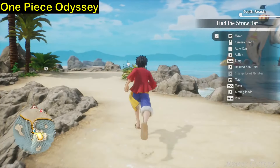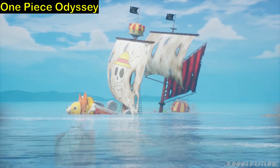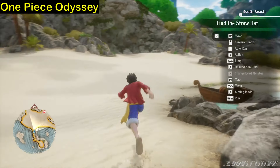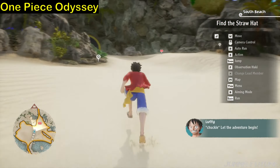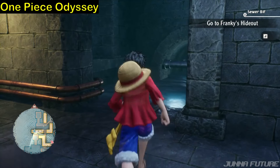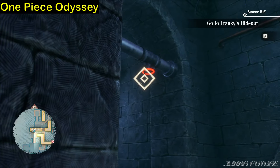In this game we can freely use any Straw Hat crew members - from Luffy to Robin, Franky and Brook - to wander the town. Of course in the beginning you can only use Luffy. The graphics here are of course better than One Piece World Seeker, but as you know World Seeker released in 2019 and Odyssey in 2023, so there is a difference.